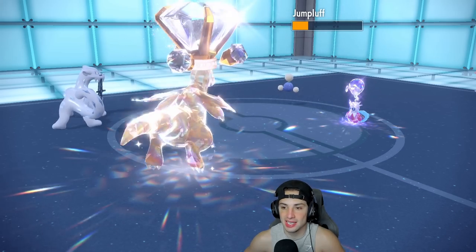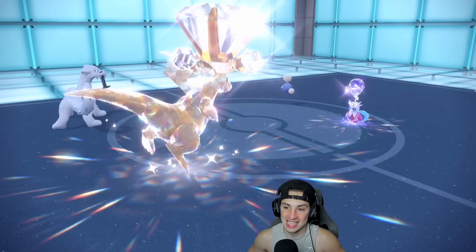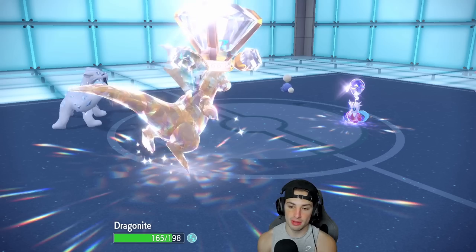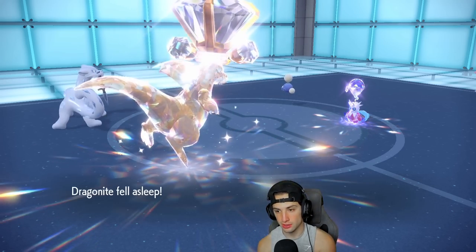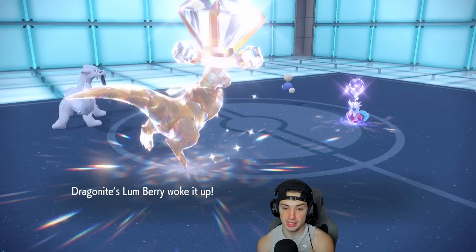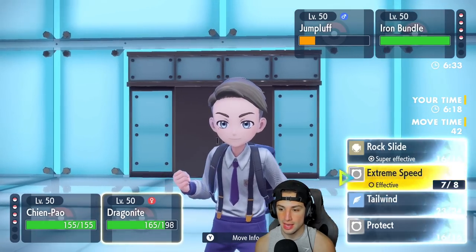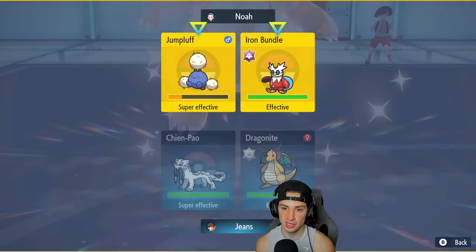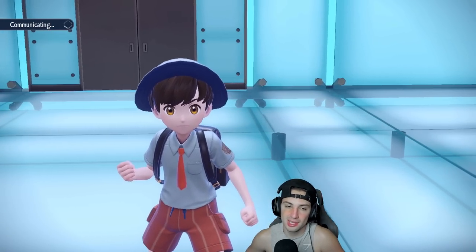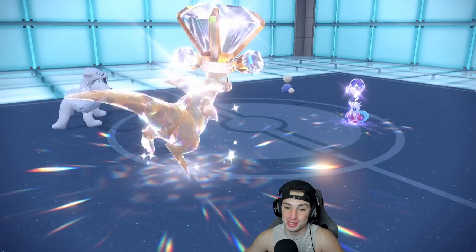Jumpuff uses Sleep Powder on me — how dare you! I totally forgot Dragonite has the Lum Berry though — that's big time. I think I just Sucker Punch into that slot and then go for Extreme Speed or Rock Slide. We don't outspeed without Tailwind so Extreme Speed is the play. Jumpuff might protect or even swap — you never know. Great first couple of turns from us.